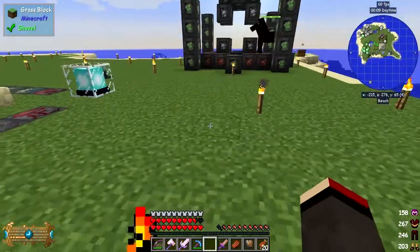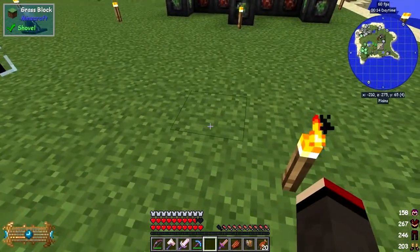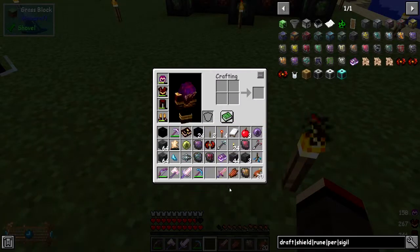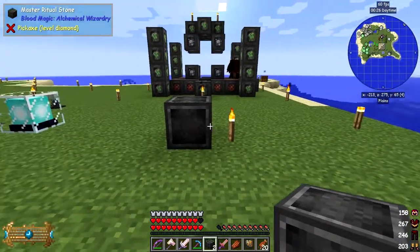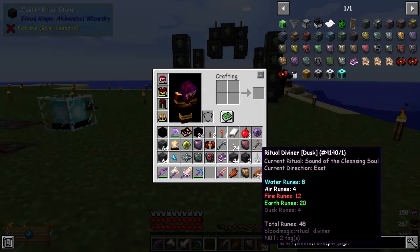So let's set up this next ritual. I'm going to set it up here - I think there's space. I'll put it around about here. This is another one of these ones which can be on the ground. So let's get the Master Ritual Stone put down here. We need 48 ruins for that.